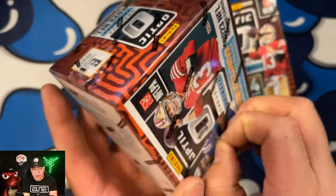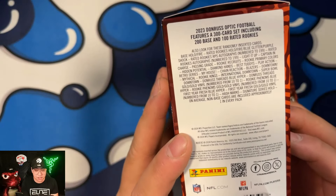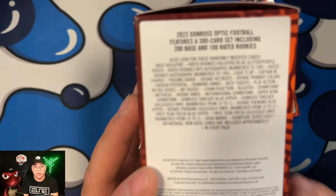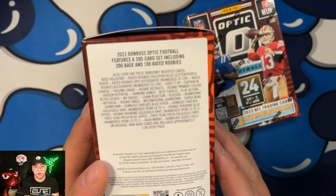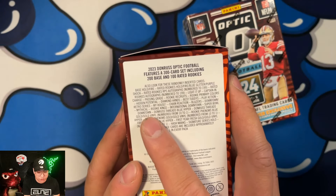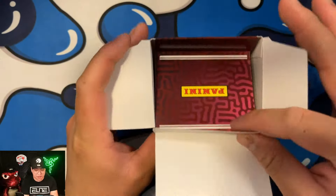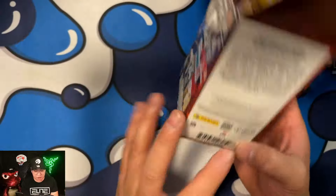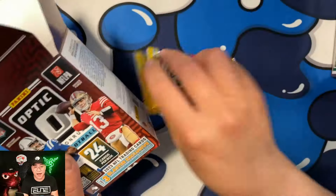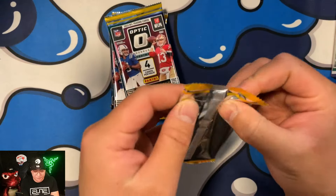We've got Brock Purdy and Anthony Richardson on the cover of these boxes, which I like. One box got a little smushed, so I'm scared about the cards inside. We're getting six packs per box, four cards per pack — 24 cards total. This is our first time opening Optic this year, so let's dive right in.